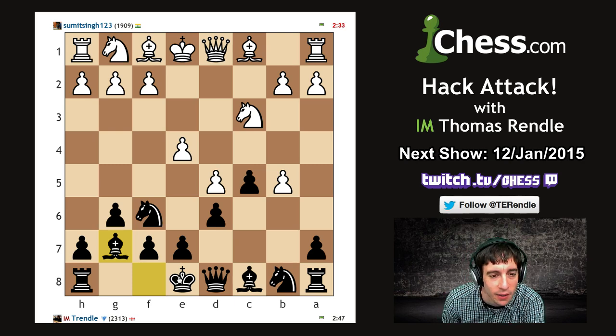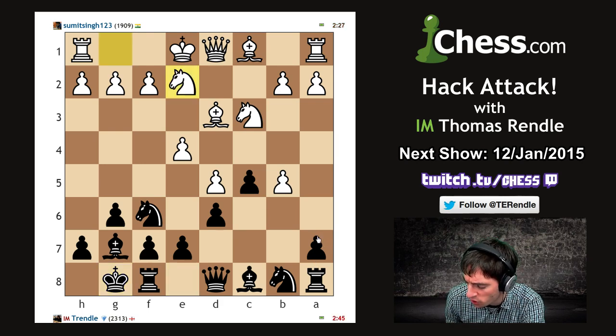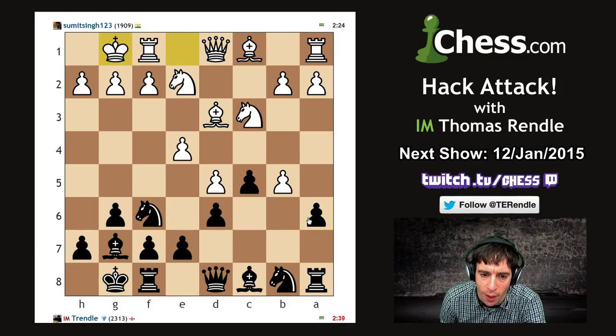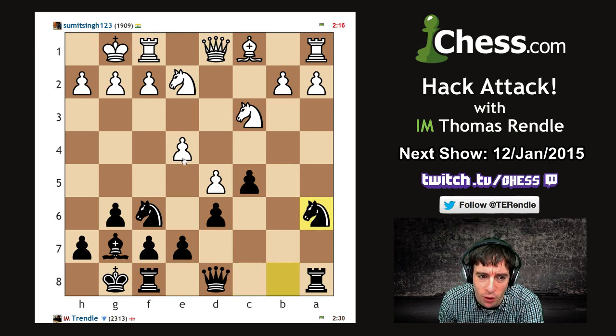The idea of the Benko Gambit is you give away a b-pawn, and then something happens in stage 2 and stage 3 you win. Stage 2 involves pressure on the a and b files in conjunction with that bishop on g7. Am I supposed to go knight a6 or bishop a6? I think the answer is yes - I'm gonna do all of those.